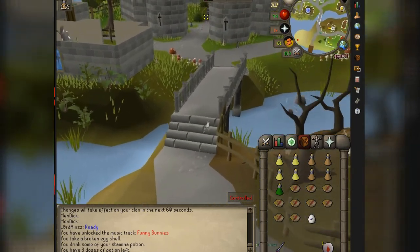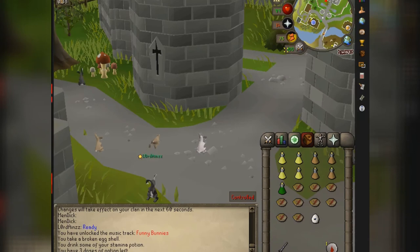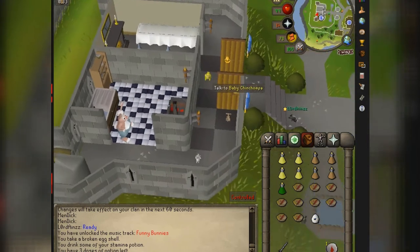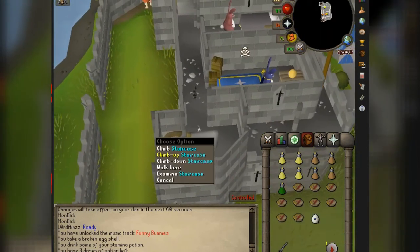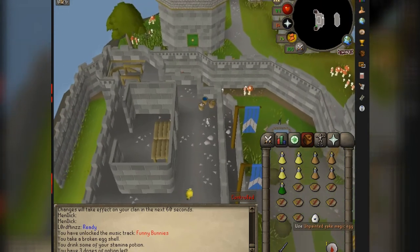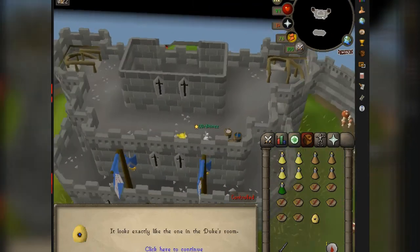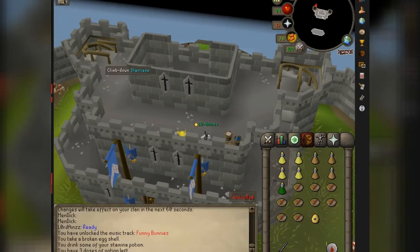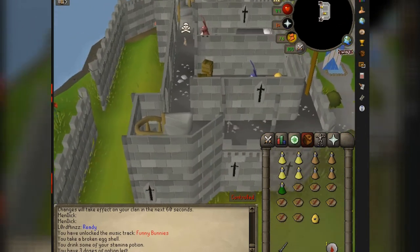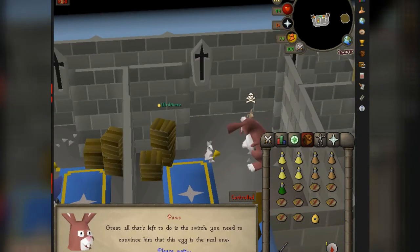Sip some stamina if you've got it and hop your way over to the castle you were just at before. Go right back to this staircase, climb up this time — act like you're going to the bank — you're gonna go to the top floor, northeast side. There are three buckets; use your egg on the buckets, paint up that egg, slap some paint on it.